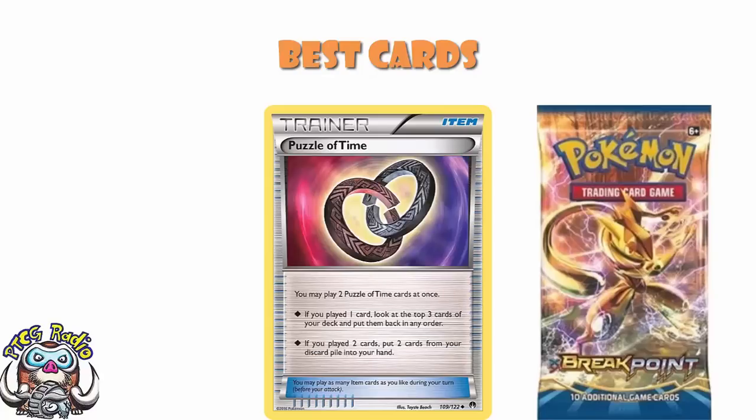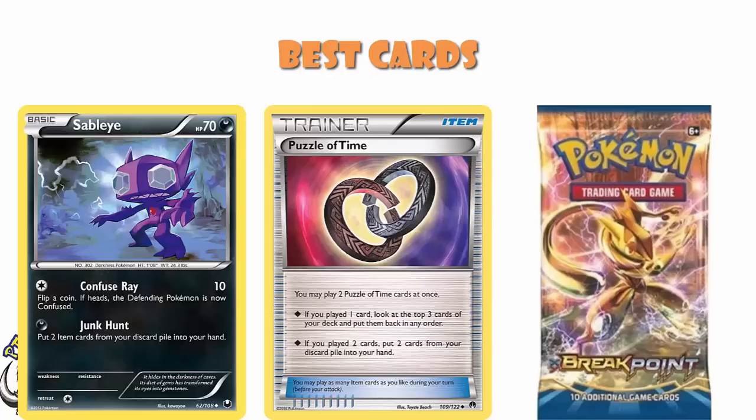Puzzle of Time was a card so good it literally ended up getting banned. You could actually play two at the same time. If you played one, you look at the top three cards of your deck and put them back in any order — not particularly good. If you played two, you got any two cards from your discard pile back into your hand. What really broke this card was using it with Sableye — in Expanded — where you could basically recover two Puzzle of Time every turn and get any two cards back. So Sableye got two item cards, but it would be Puzzle of Time which could get you any two cards, and yeah, it got a little bit silly.